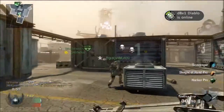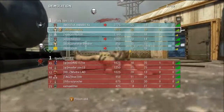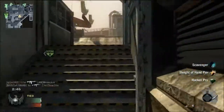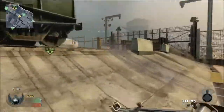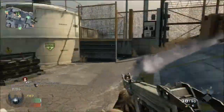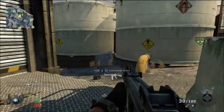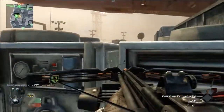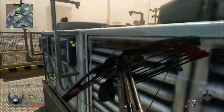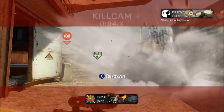Enemy spy plane ready for deployment. Spy plane standing by. Friendly spy plane inbound. Counter spy plane up — they're blind. Spy plane standing by. Friendly care package on the way. Hostile RC-XD spotted in your area. Enemy Cobra headed your way.